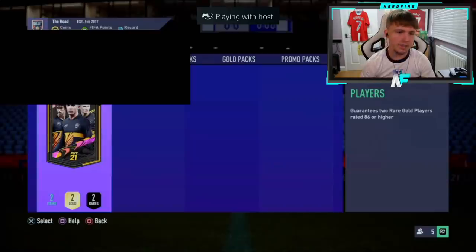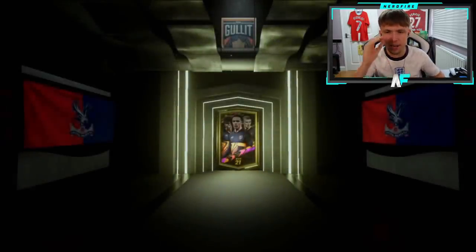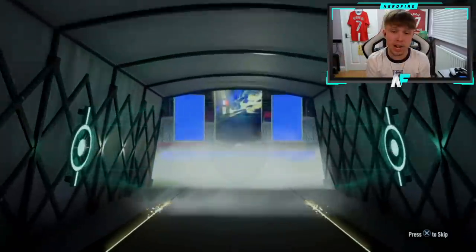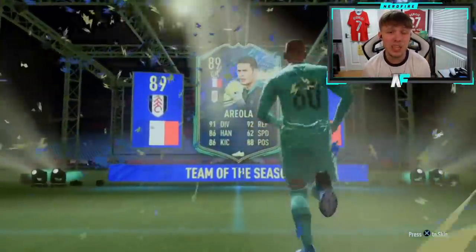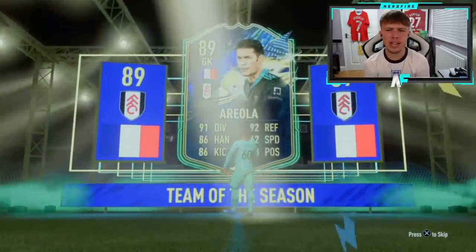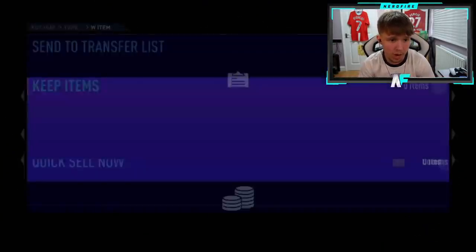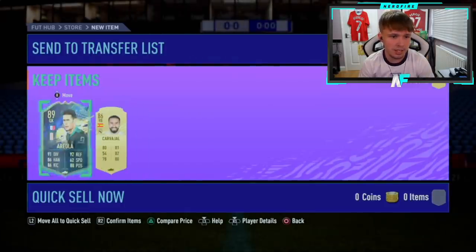Shoutout to Luke for number eight. We've only seen one Community Team of the Season so far. Can we see more? It's a blue — don't like it yet! French striker, goalkeeper — that's another Community TOTS: Areola! He's Premier League, 89 rating. How has he got an 89 rating considering Fulham's relegation battle? And behind Areola — Carvajal! That's not bad at all.